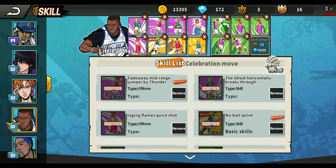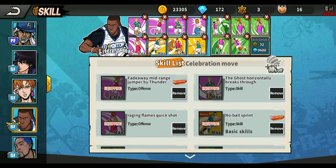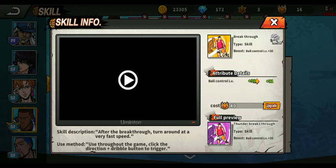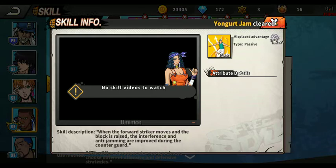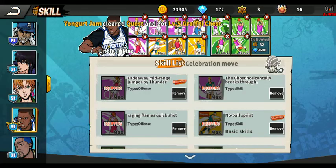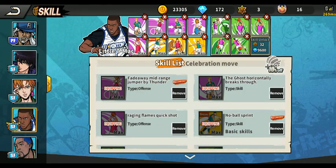Here are my skills. The first skill is to avoid the defense. Next is straightaway step back, behind the back block, then reaching flames quick shot to set up the shot quickly. Next is breakthrough to set up a shot. Then misplaced advantage to add stats to interference.